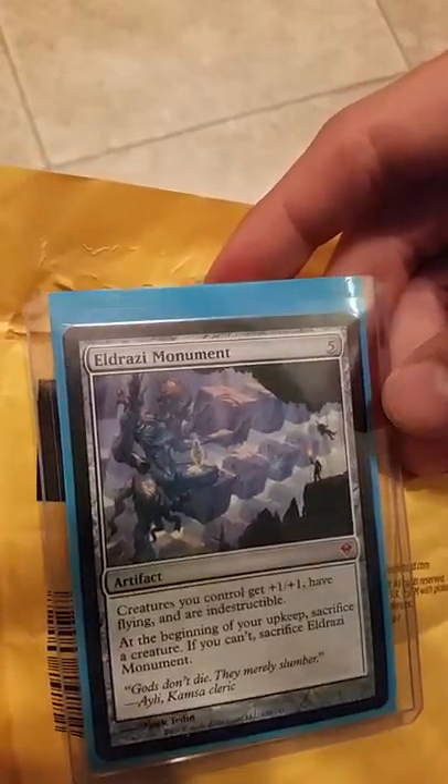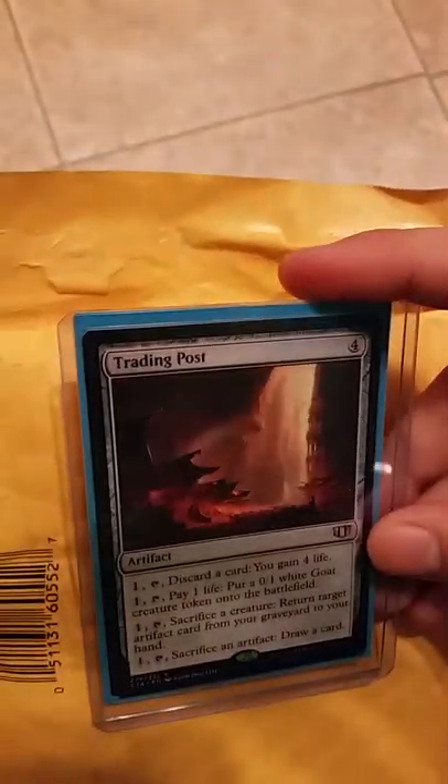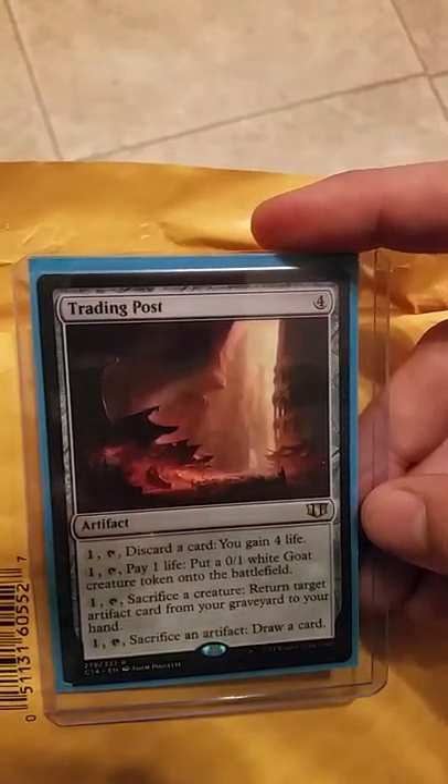Eldrazi Monument — creatures you control have plus one plus one, have flying, and are indestructible. At the beginning of your upkeep, sacrifice a creature. If you can't, sacrifice Eldrazi Monument. Pumps up your creatures but you've got to sacrifice creatures. Very cool if you know how to work these cards. I'm trying to figure out decks I want to play with these.